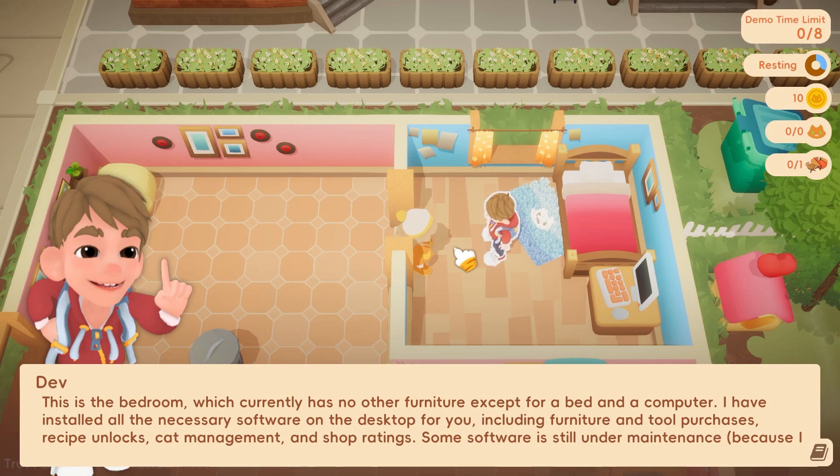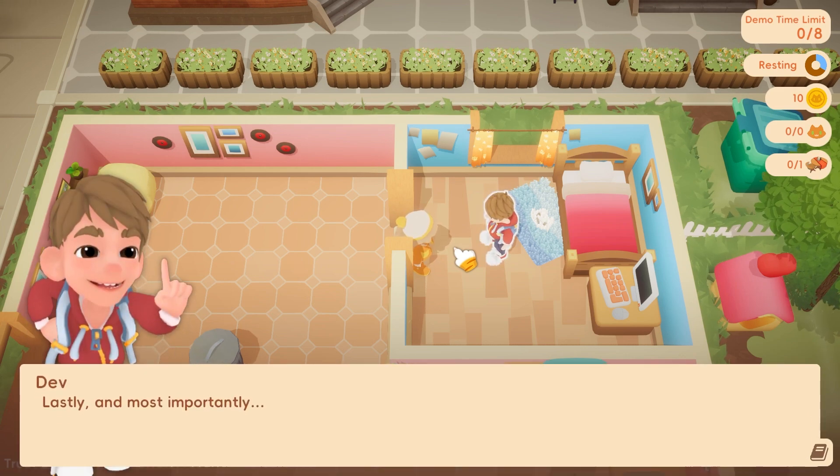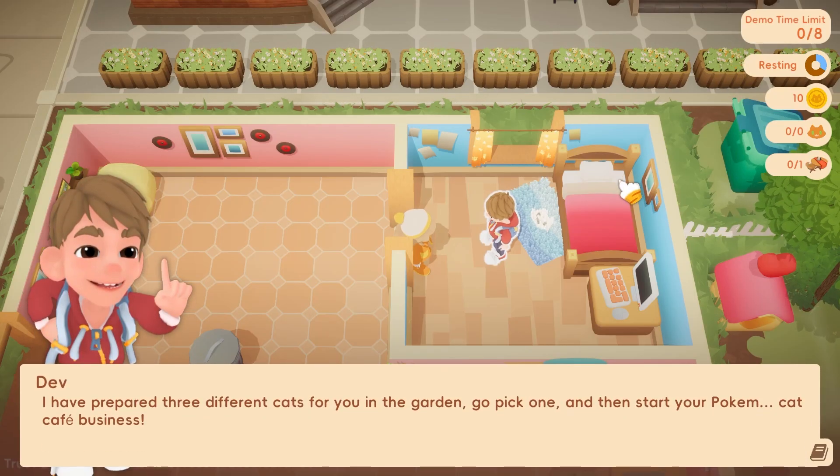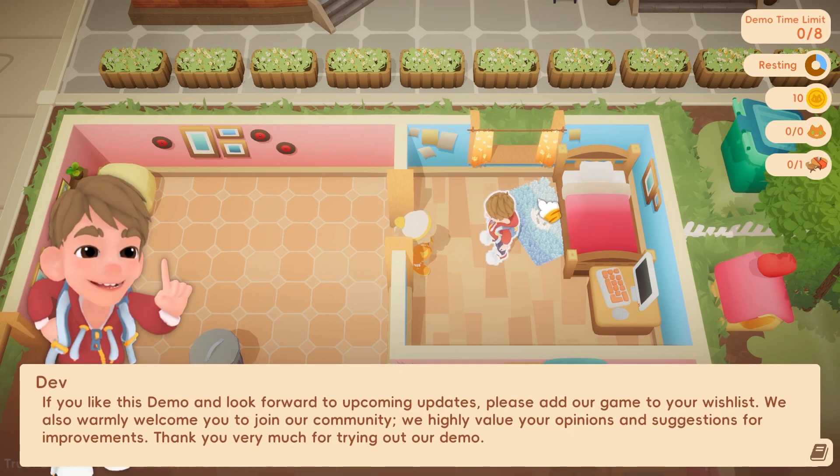Some software is still under maintenance. I have prepared three different cats for you in the garden — go pick one and start your polka cat cafe business. If you like this demo, look forward to upcoming updates. Please add our game to your wish list. We also warmly welcome you to join our community. We highly value your opinions and suggestions for improvements. Thank you very much for trying out our demo.